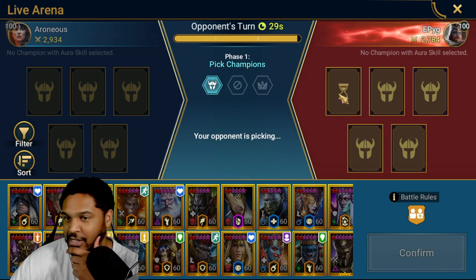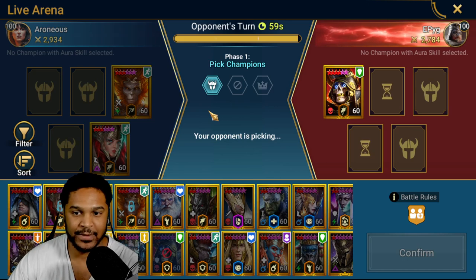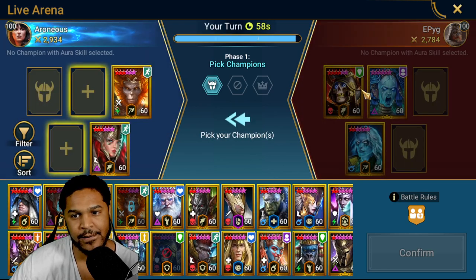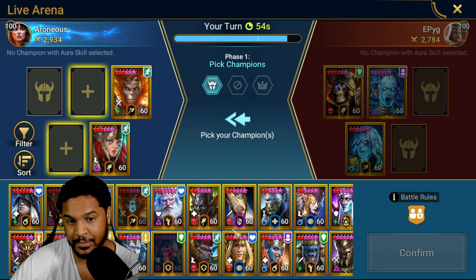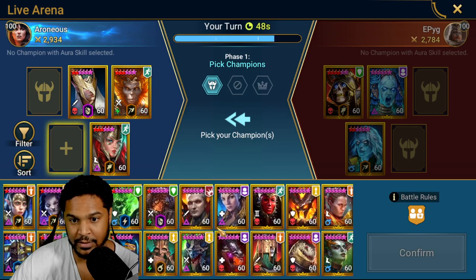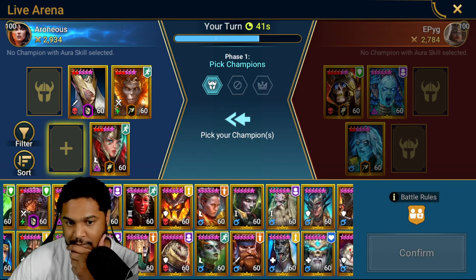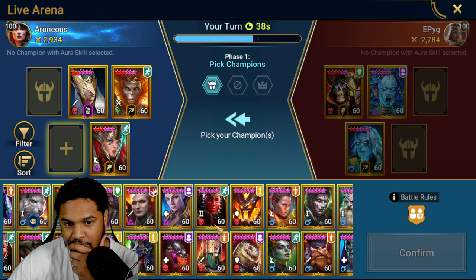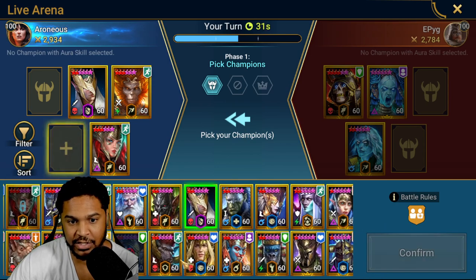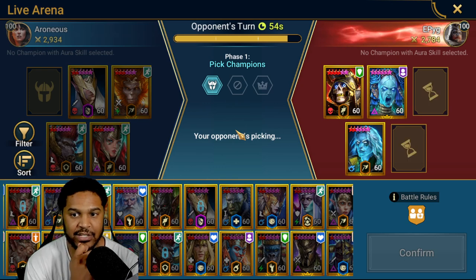Let's start off with Death Knight and throw in Wukong, then go with speed and see what he does. Does he have Torment? Let's go with damage — triple hitter Basilius. He's got speed. Maybe I can go with Ramantu. Actually let's go with Ukko, and then possibly another damage dealer or Duchess.